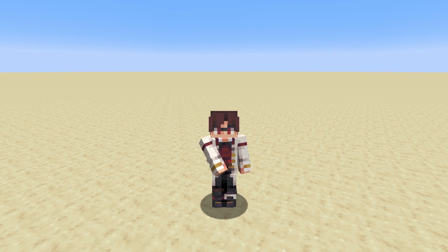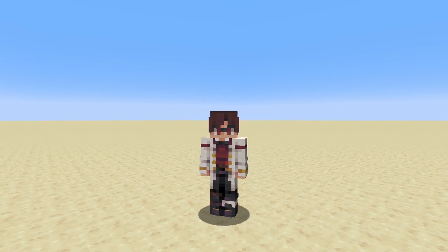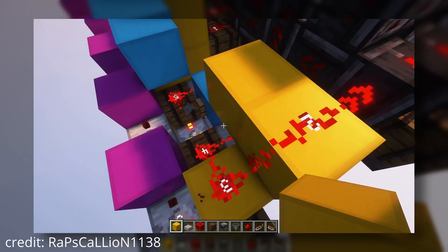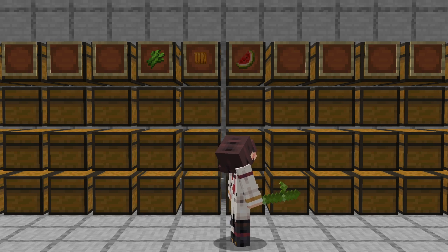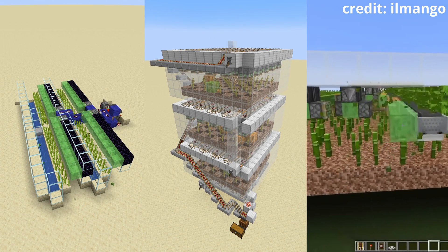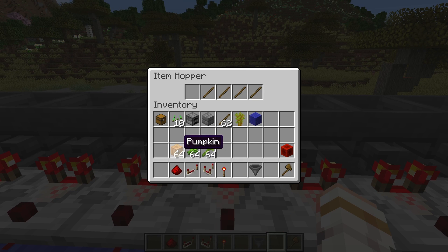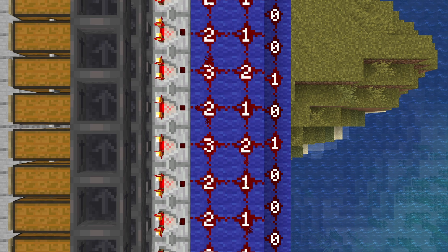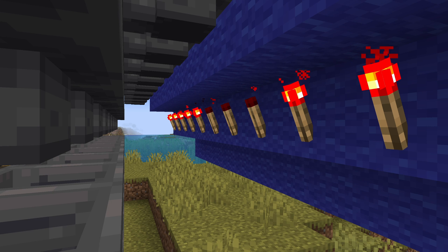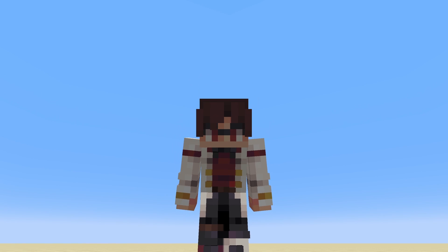The second project on our list is a storage system. And no, I'm not talking about those giant all-purpose storage systems like the Nexus or those multi-item auto-sorters. I'm talking about those simple ones that just sort one item per column, which would be perfect for those crop farms that you just built. Using this basic item sorter design, you can designate a column for melons, a column for pumpkins, a column for sugarcane, and so on.